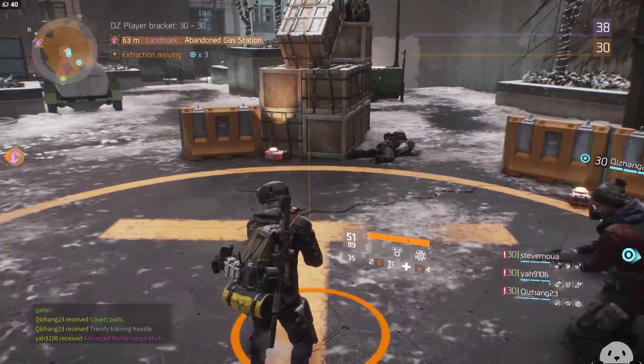You're gonna have to build your dark zone rank to 50 anyway — that's where you get your really good high-end crafting blueprints, and crafting is the best way to get the best stats.